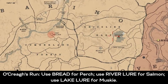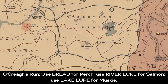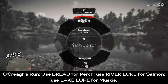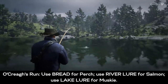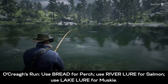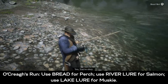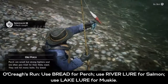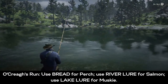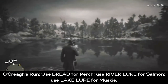Next location is Okrae's Run in Grizzlies East. You can ride there or fast travel to Annesburg. Equip the bread and look around for perch — they're pretty small fish. There I am pulling in a perch; you can see on the right it confirms I used bread. Then equip the river lure for the salmon.